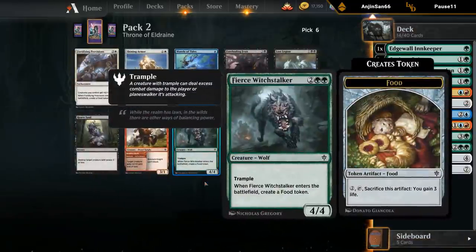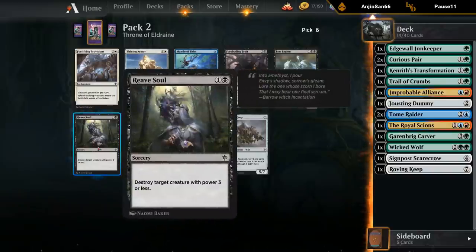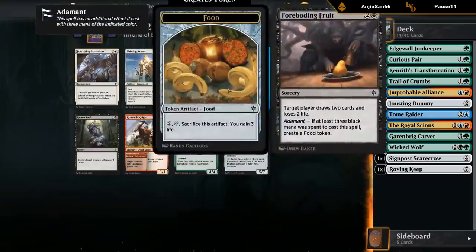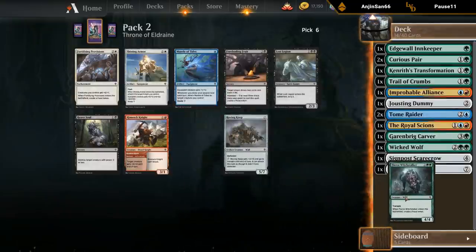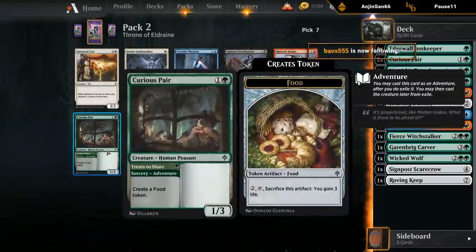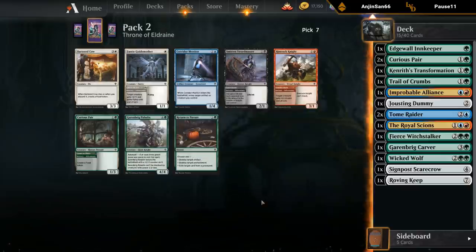The Witchstalker seems perfect here — four four that makes a food, that's all we want. Reef Soul is a good removal spell though. Another Forboding Fruits, so black might be slightly open too. Another Curious Pair — over Paladin, since we just picked up some more expensive cards.